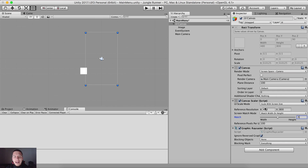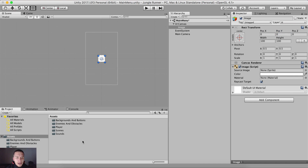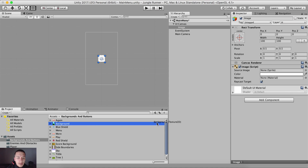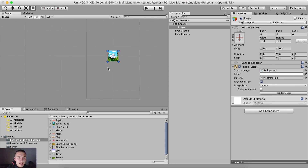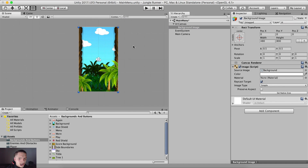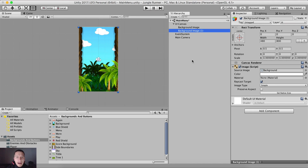Taking this Image, put it in the middle of the screen. Go into the Project panel under Backgrounds and Buttons, find the background image, select the UI Image, and drag and drop the background onto the Source Image field. Name it Background Image, then click Set Native Size so the image fills the screen at its native resolution.